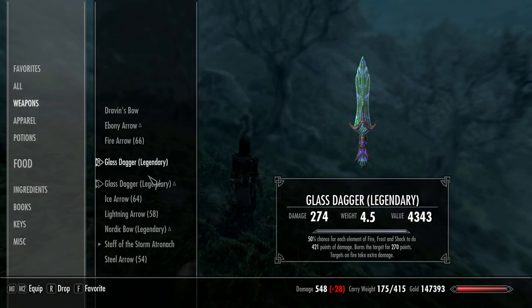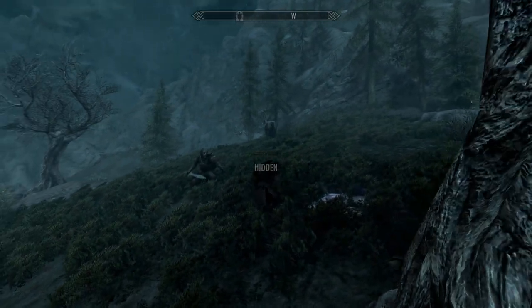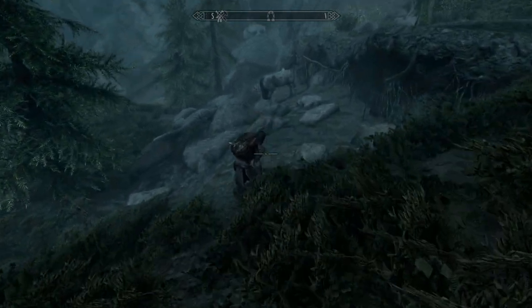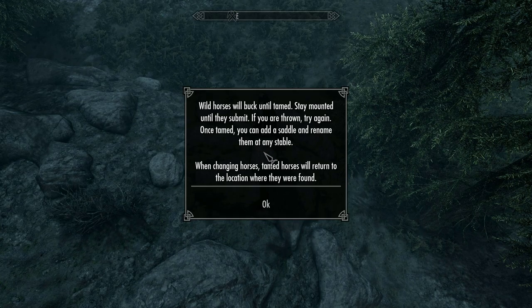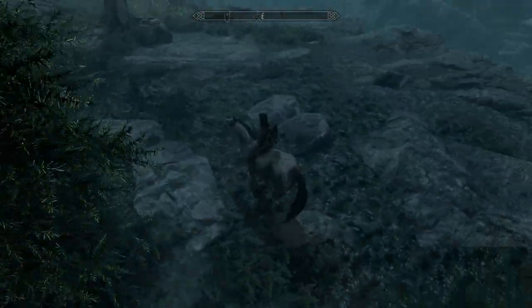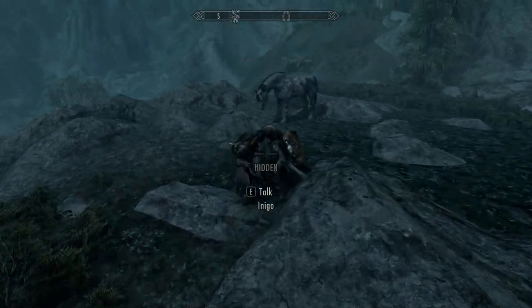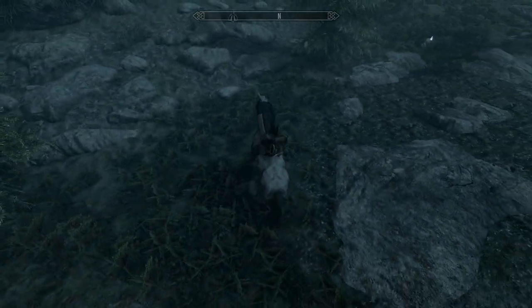Let's go give him a hand. Didn't take long, did it? Now the idea is that the horse runs away from you a little bit, and you're meant to get on it and then ride it — and it'll try and buck you. Now try and ride it. Mod horses buck you until tamed. Stay mounted until they submit. If you're thrown, try again. Once tamed, you can add a saddle and rename it at the stable. It kind of felt like if you tilt your mouse forward, so you're going over the horse, that seems to make it less likely to be thrown off. But you don't really get hurt — just don't do it near cliffs.